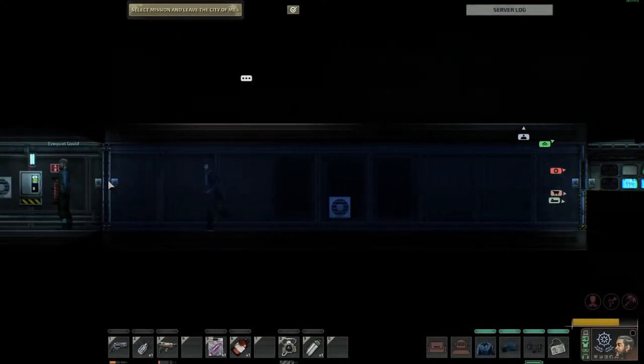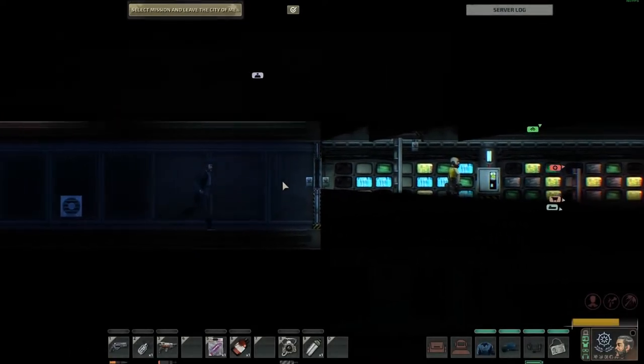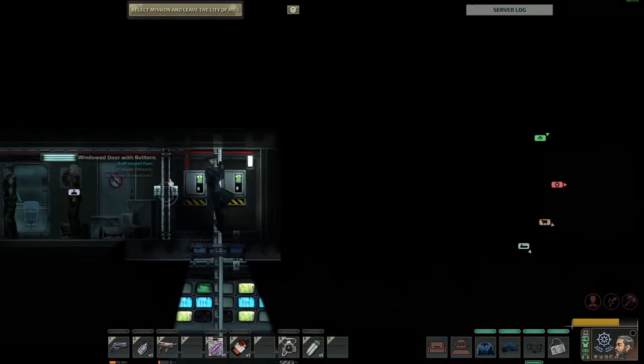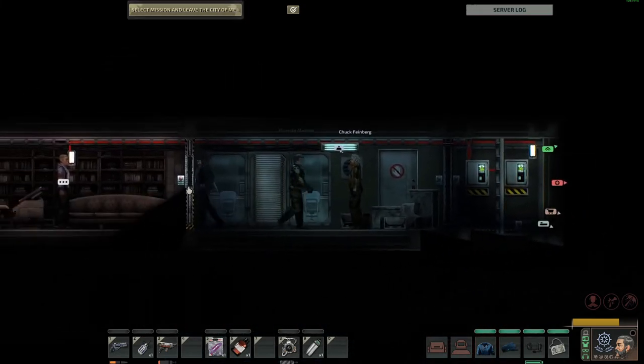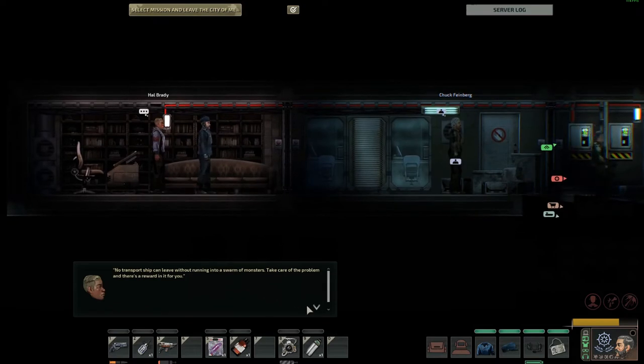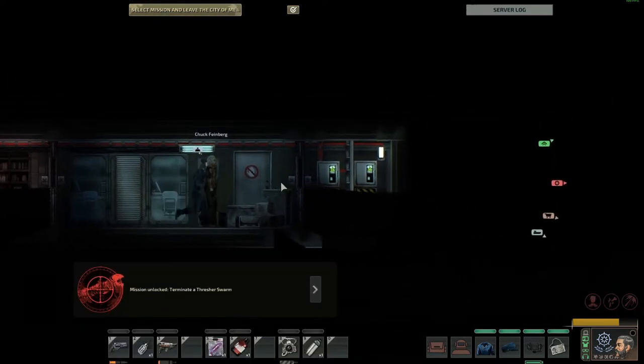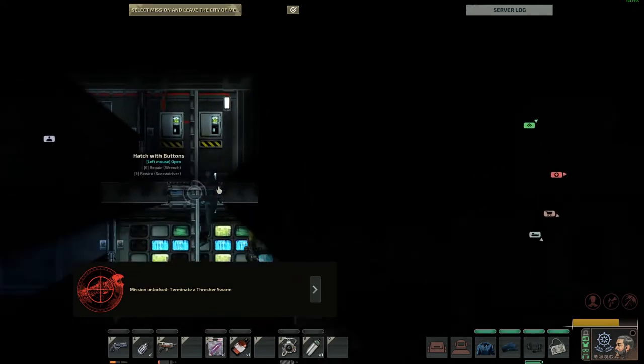In campaign mode you travel between different stations which sell resources, crewmates, submarine upgrades and submarines. Your main objective in campaign mode is to get a high enough reputation to pass through the next and more difficult areas by performing favours for the local authorities. This can range from many things such as mining operations, killing huge sea monsters, dealing with creature swarms, attacking other submarines, and investigating alien ruins.